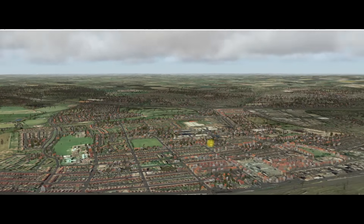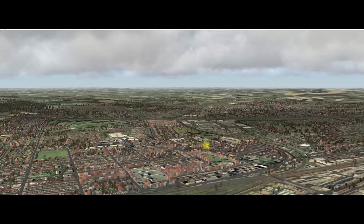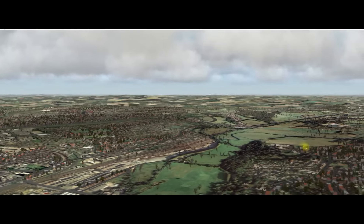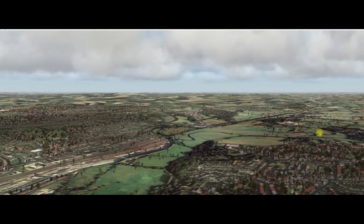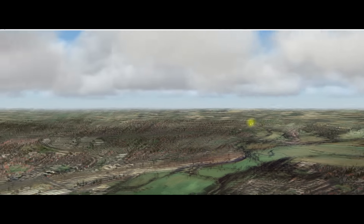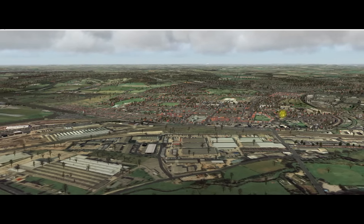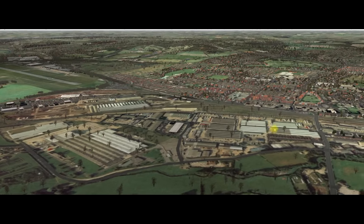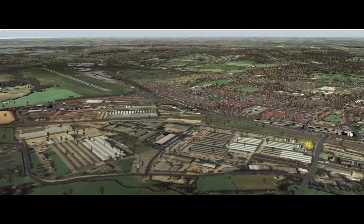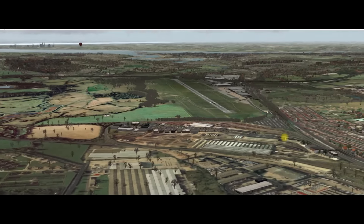The buildings are the default X-Plane buildings - I haven't put in World2XPlane buildings, but it fits in really, really nicely. Also in this area I'm using AL Pilot X's ultra high def terrain mesh, but I'm only using version 2, not version 3 - I just haven't had time to download it. It all blends seamlessly here. In the foreground there are no 3D buildings on the photo scenery, but with World Editor I could go in and put some 3D buildings down to fill that area out. It wouldn't take very long at all.